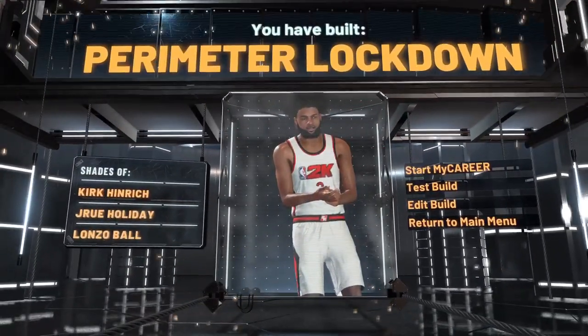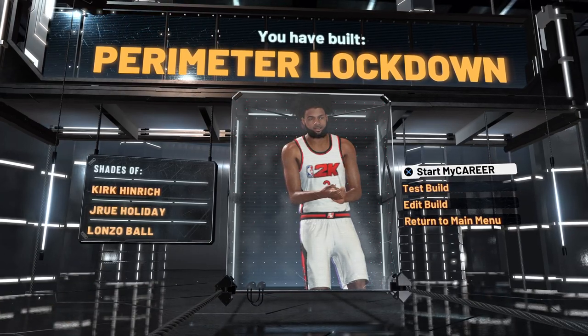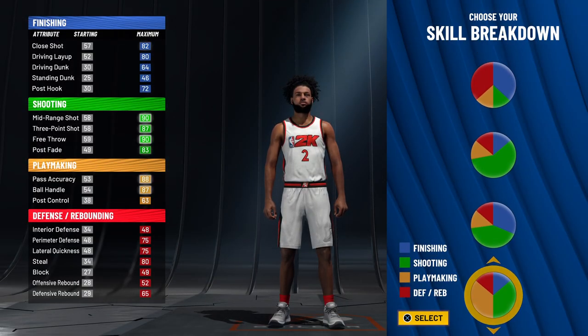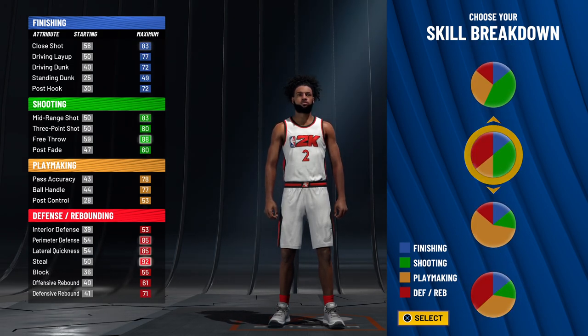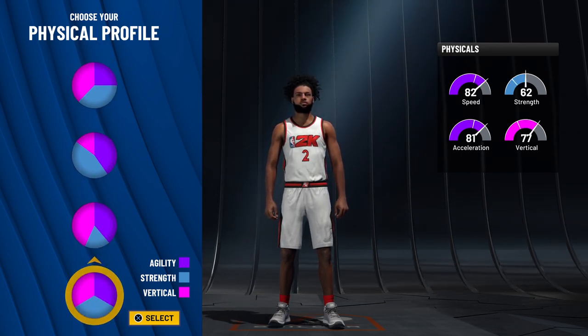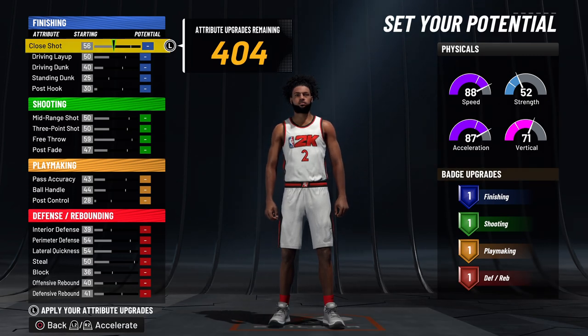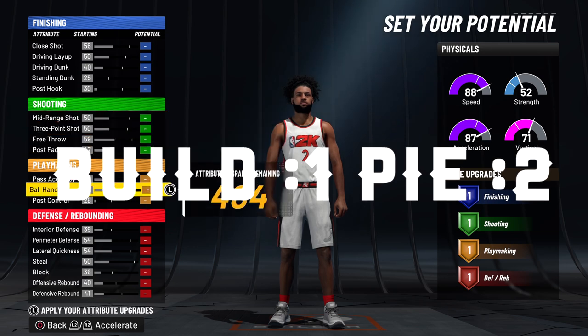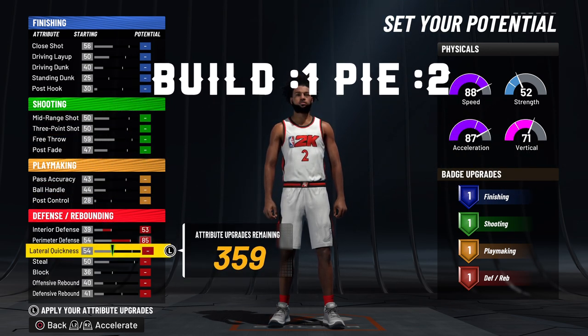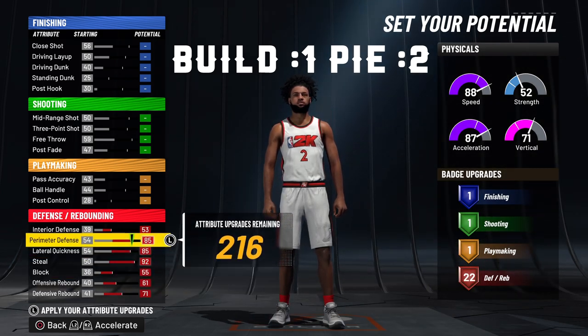That concludes the first pie chart — we get the name Perimeter Lockdown. When I show you the next two builds with a somewhat similar pie chart, it's going to actually surprise you. Even having hall of fame shooting on build three, you're going to have the ability to get playmaking badges as well without having to sacrifice as much as we did with more defensive and less shooting. Going with the 50/50 red-green pie chart, you will get less speed on this build because it's a slower build with less defense compared to what we just used. The main category is straight defense — you're going to max everything out in defense no matter what.